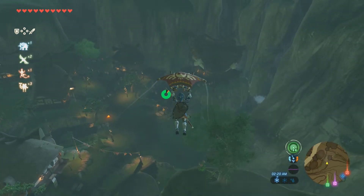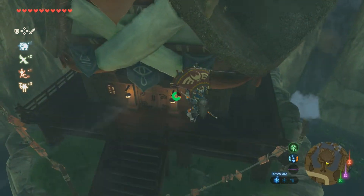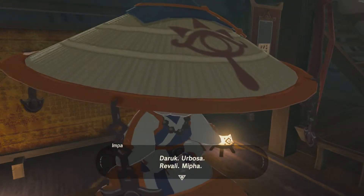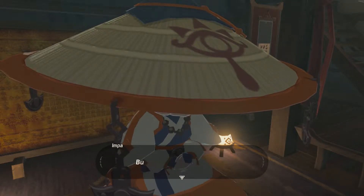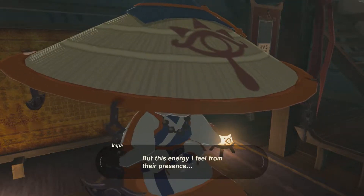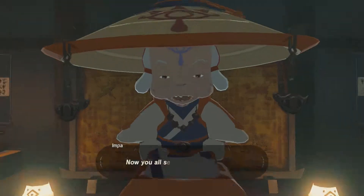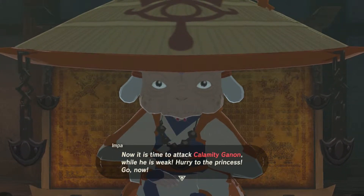Something just lagged out there anyway. Let's talk to Impa real quick. Impa, I have all of the Divine Beasts — Daruk, Urbosa, Revali, Mipha. A hundred years ago I put my life on the line to fight alongside everyone, but I could not protect them. They died without fulfilling their destinies. I have lived all this time thinking they died in vain. But this energy I feel from their presence — it seems they have not given up. I can also sense that they were all overjoyed to see you again. Now it is time to attack Calamity Ganon while he is weak. Hurry to the princess — go now.